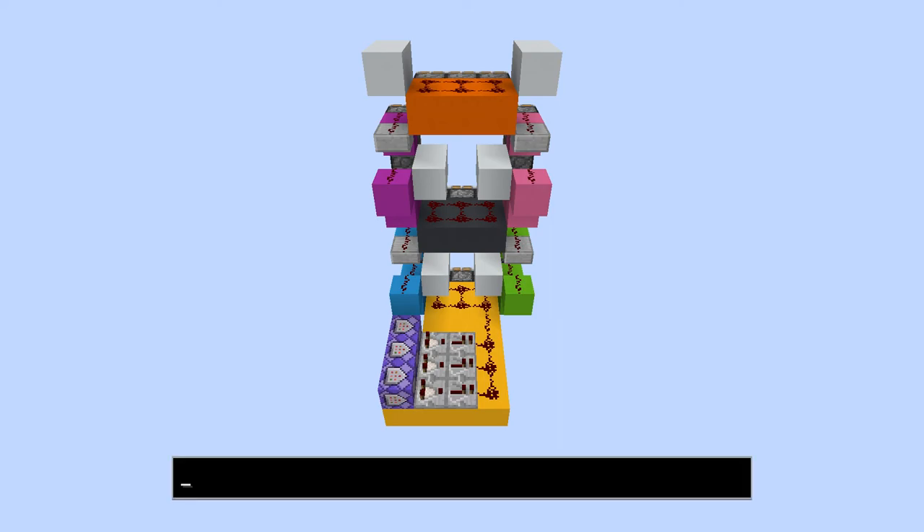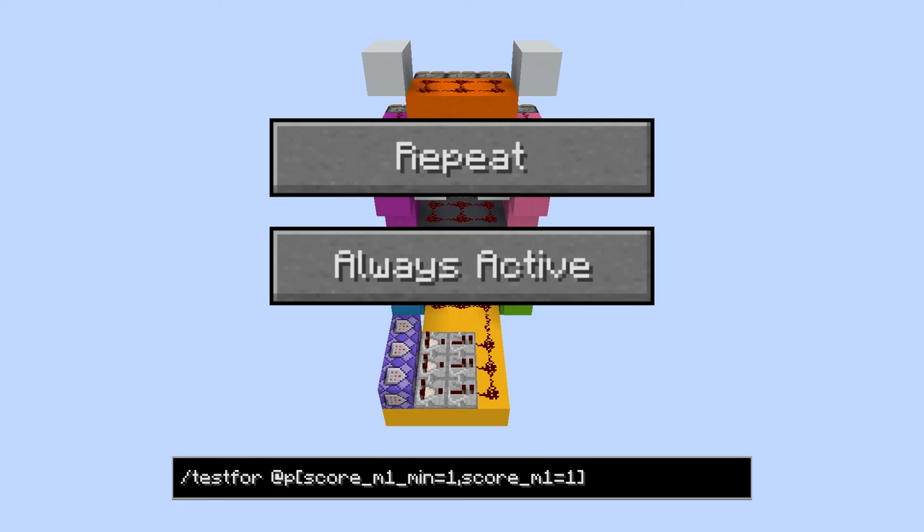We'll set up our scoreboard soon, but let's go ahead and enter this command into our first block. This block will always test the objective M1, which I'll use for the minutes first digit, and will activate only when it's equal to 1. Make sure to set each block as a repeating, always active block. This way, it's always keeping track of the scoreboard and adapting itself to values in real time.